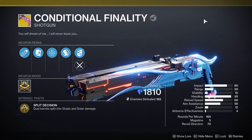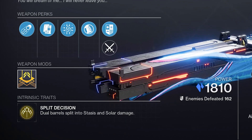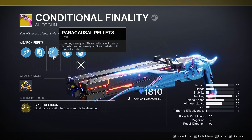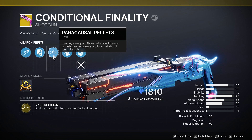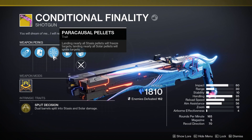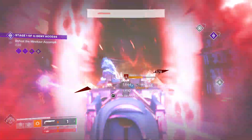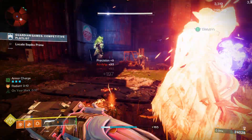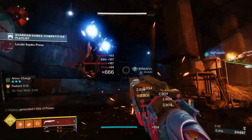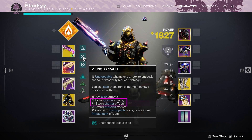Starting with breaking down the shotgun — its exotic perk, Split Decision, features dual barrels split into stasis and solar damage. It also has the unique perk Paracausal Pellets: landing nearly all stasis pellets will freeze targets, and when you land nearly all your solar pellets, it'll ignite targets. Here's what it looks like when you use the first barrel, which is the stasis one, and here's the solar ignition shot, which is the second barrel. Such an awesome weapon. Not to mention, it's also great for champions — specifically unstoppables — because both barrels will stun them with either ignitions or shatter effects.